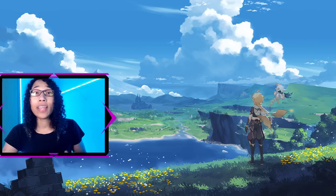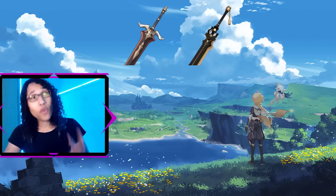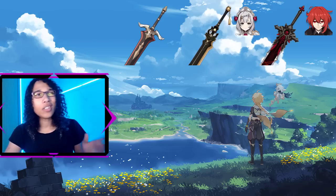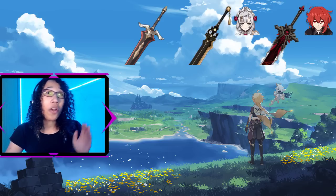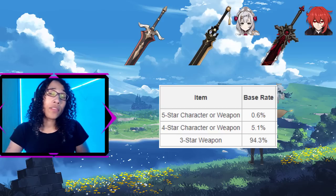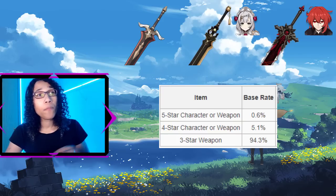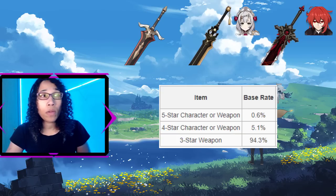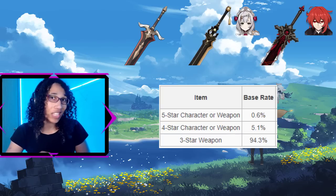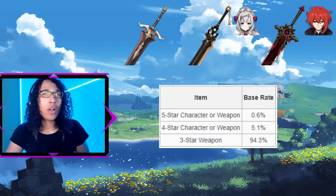Now let's talk about the most important thing when it comes to any gacha system: the pooling rates. Whenever wishing for characters or weapons, you can receive three-star weapons, four-star weapons, four-star characters, five-star weapons, or five-star characters. In general, five-stars are more sought after, but four-stars are very good and should not be underestimated. Three-star weapons can be acquired at a rate of 94.3%; four-star weapons or characters at a rate of 5.1%; and five-star weapons or characters at a rate of 0.6%.